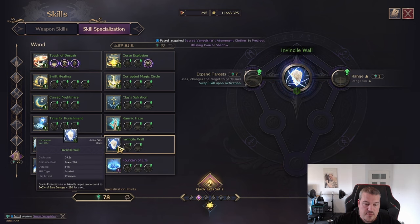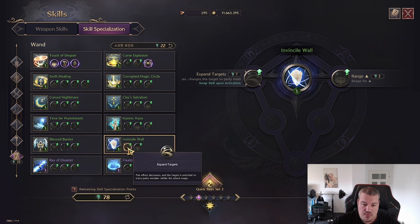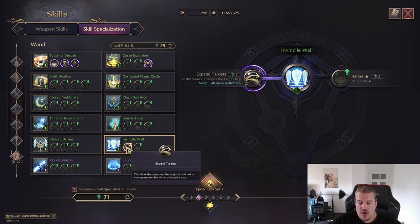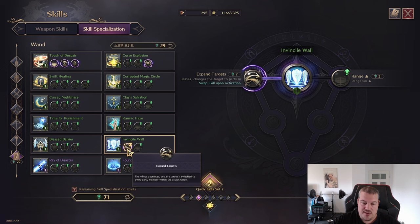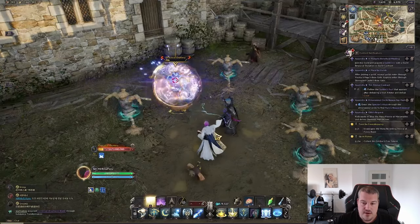Next up is Invincible Wall, which gives a big shield based on 560% of base damage. You can make it less effective per person but apply it to all party members — that gives 336 to all party members, which is really huge. You can also increase the range so it's easier for your team to gather. Here's what it looks like in game.